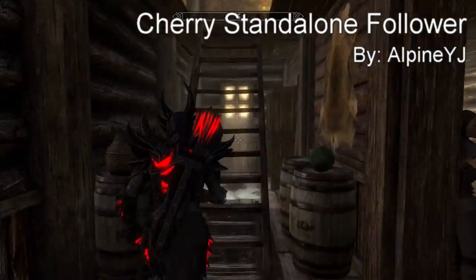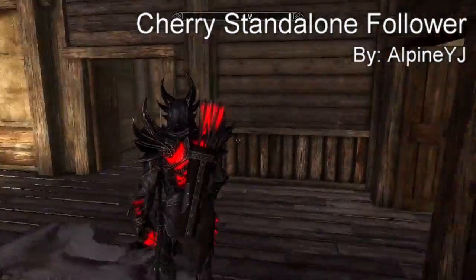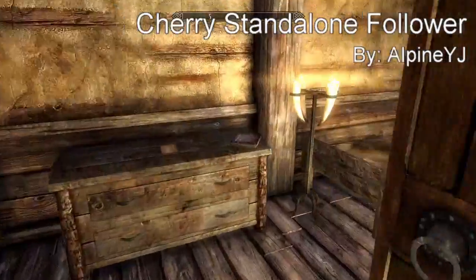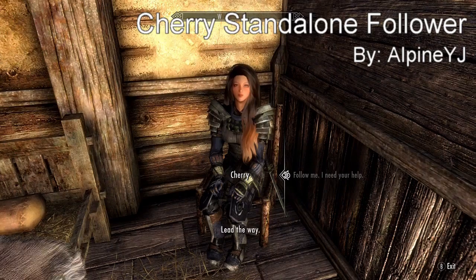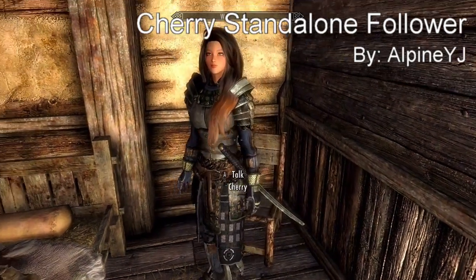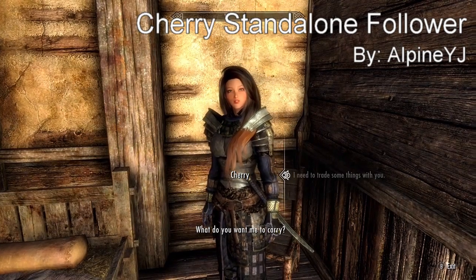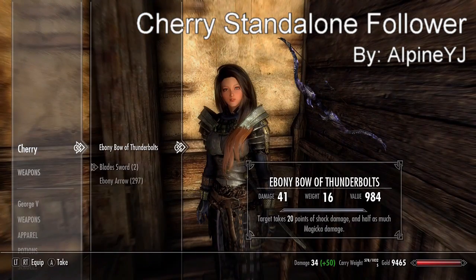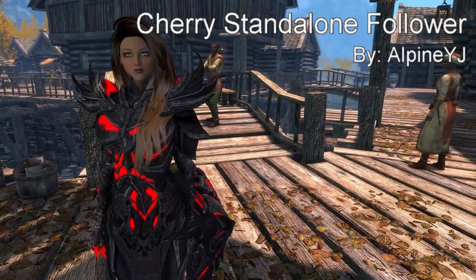A little bit about her: after extensive training as a samurai, Cherry decided it was time to travel to a distant land called Skyrim where word had spread of dragons. Don't let that pretty face fool you — she wants a good fight and she's willing to give it to them. She has spells, healing, and fast healing. Her perks are Agile Defender, Lure, and Armsman. She has an enchanted ebony bow of shock, 400 ebony arrows, blades armor, and two katanas.